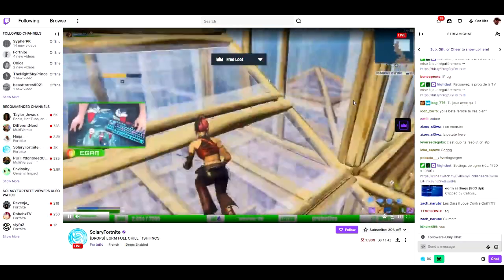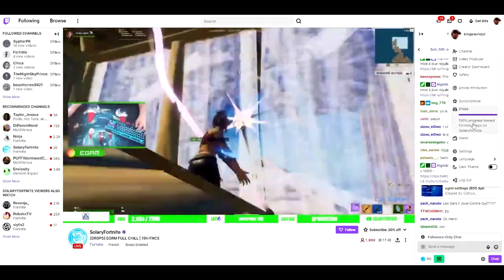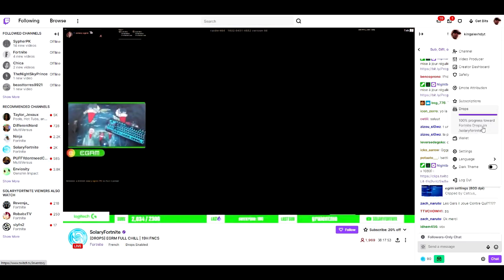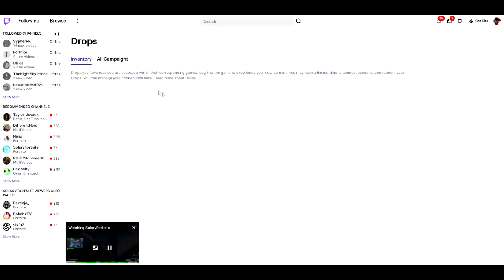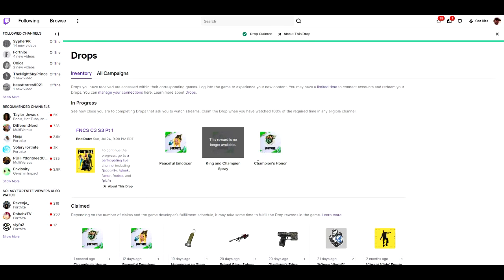Once you've finished watching the 30 minutes, it will show 100% progress toward the Fortnite drop. Click on that and it will take you to the claim page. You can also get a spray on top of the backbling — just watch another 30 minutes for that one. I'll show you both rewards I got, but I'm definitely going to claim the backbling since it does the job.